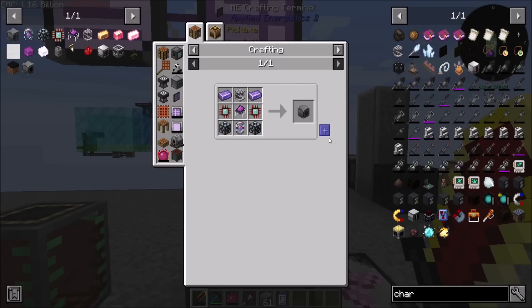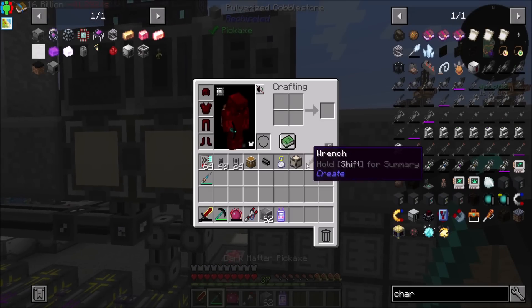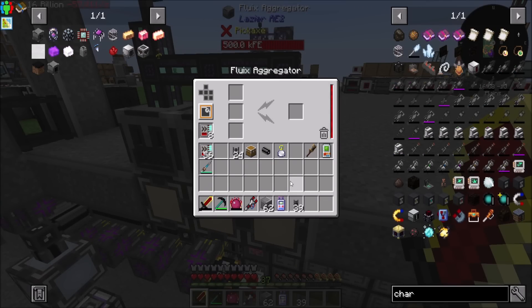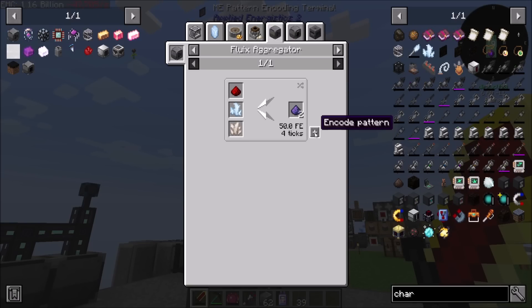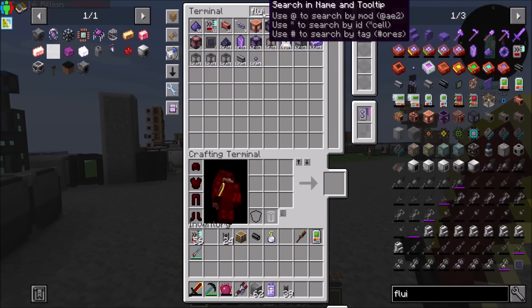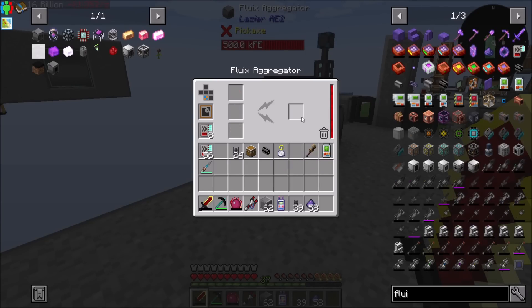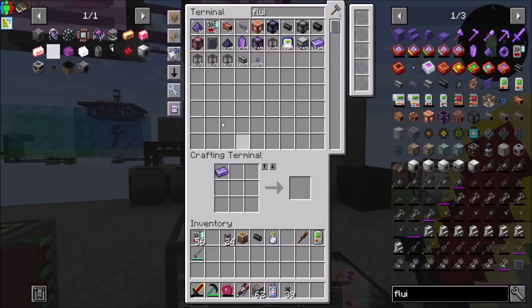Look how fast that was - it worked. Now Fluix Aggregator can come here and we'll do the same thing - get our pattern, get power, give it speed upgrades. Then we say Fluix Dust can be made in the Fluix Aggregator like this, same deal with auto output. And now if I said hey give me a hundred Fluix Dust, it should be crafting no problem. That makes all my AE2 stuff way faster and cooler.